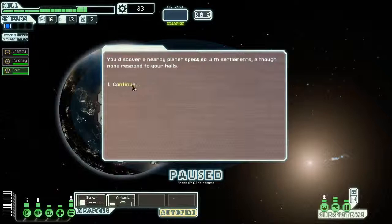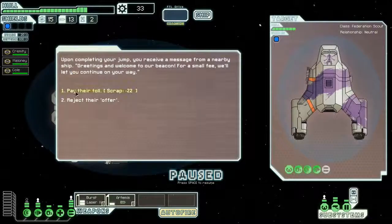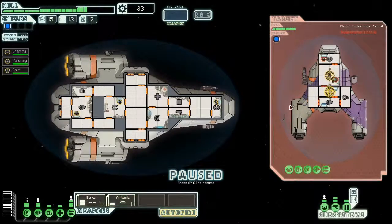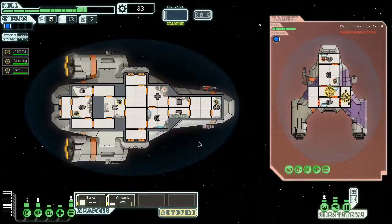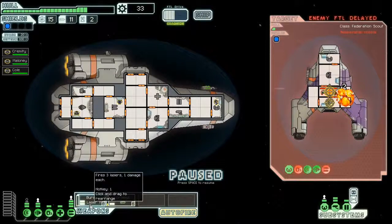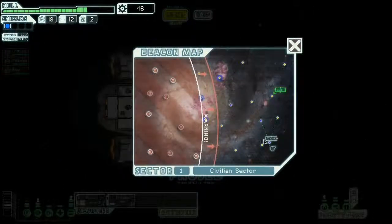We discover a nearby planet speckled with settlements, although none respond to hails. There's a store — let's see what they got. A nearby ship greets us: 'Greetings and welcome to our beacon, for a small fee we'll let you continue on your way.' We're just going to kill them because we're awesome. Artemis to the oxygen — we're going to be mean. They're on fire! That's good news for us. We killed them — that was extremely easy. I thought we got to the store, but I guess there's no store there now.